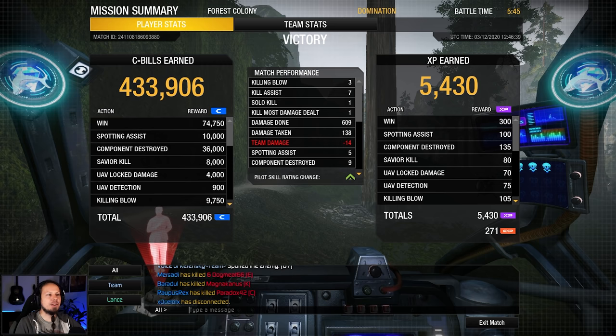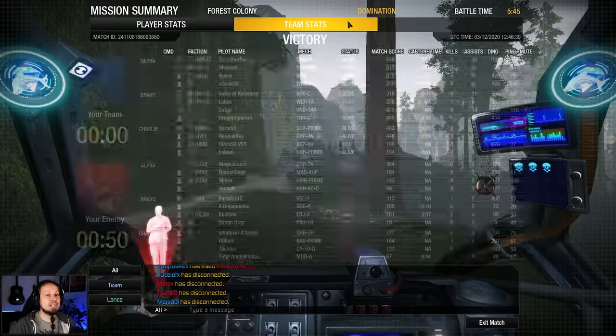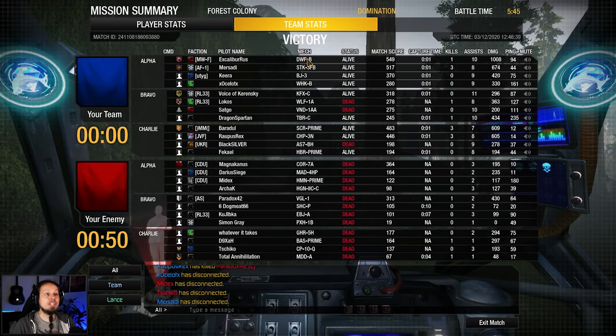We got 3 killing blows, 7 assists, 600 damage done with 9 components destroyed. This Direwolf just wrecked people here. But overall the damage output in general — there was 600 here, 400 here, 600 there — it was me and the Stormcrow, the Stalker and the Blackjack. Interesting. That was the first round. Let's go over to the next one and see how this will go down.